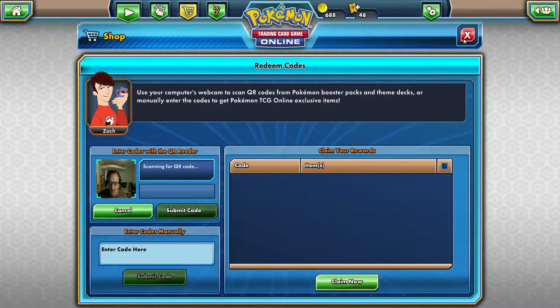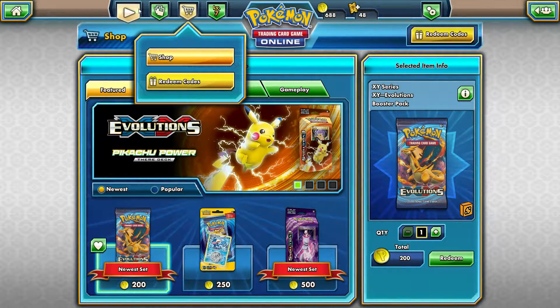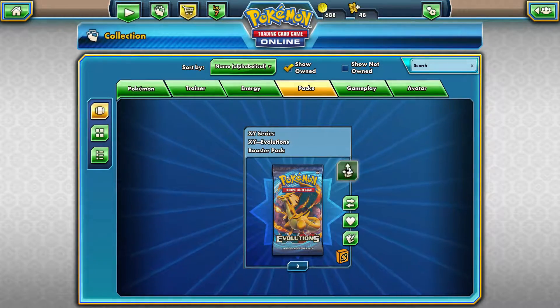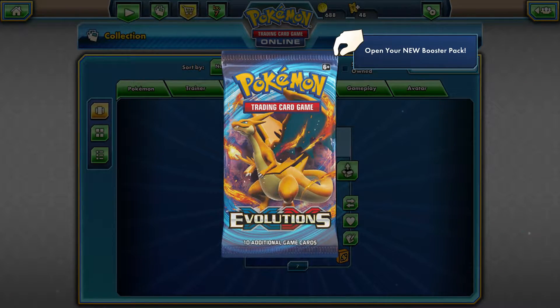8 packs. Head into the collection. Alright, 8 packs of Evolutions. We're going to go ahead and get it open. Hopefully we get some good stuff. Let's see what we get.